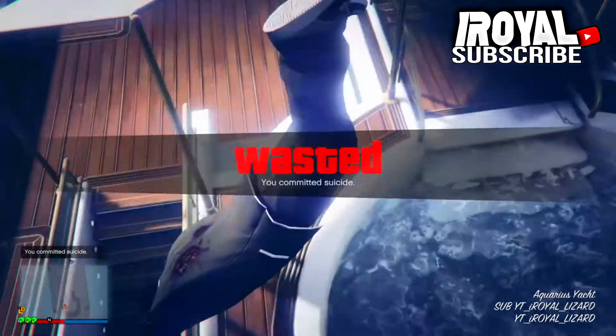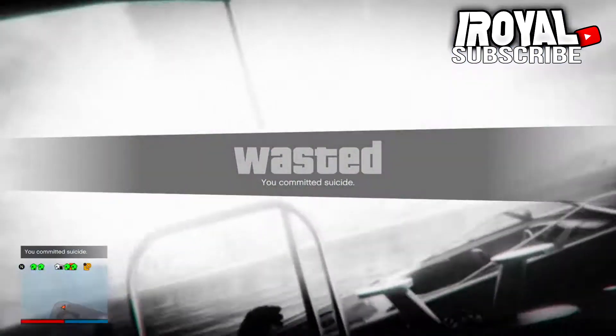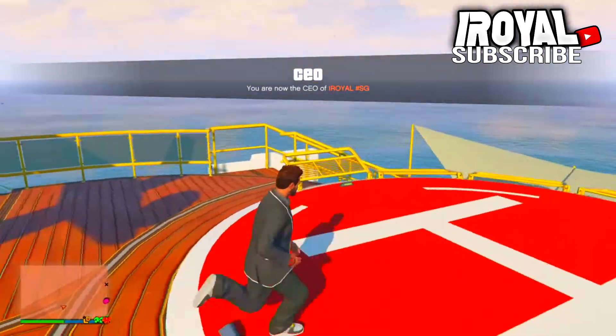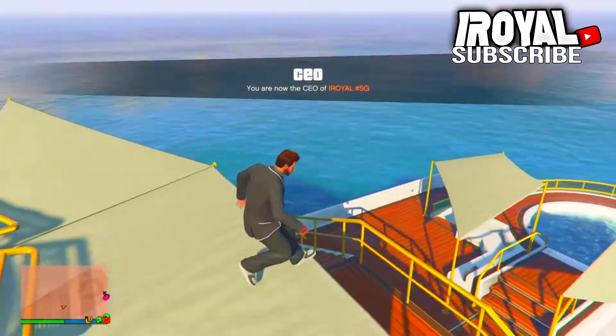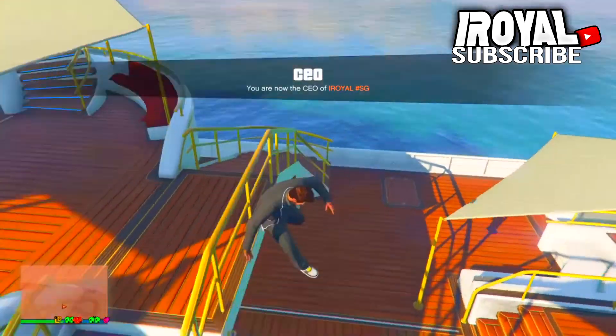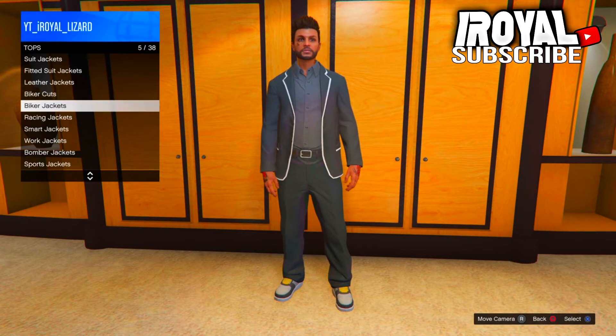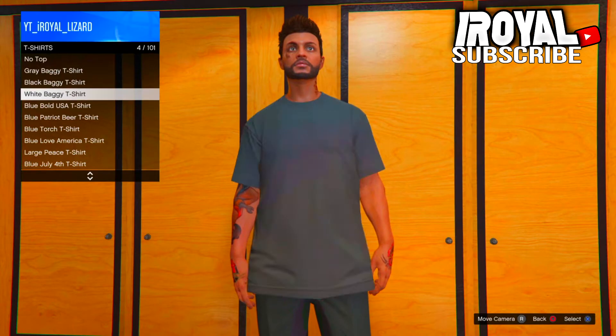Also make sure you don't land in the hot tub and down in the water. When you're spawning again you will be a CEO still. Go ahead and go into your yard, then go over to tops and go over to t-shirts, and then go ahead and pick one of these big t-shirts and then go ahead and tap it over the top.